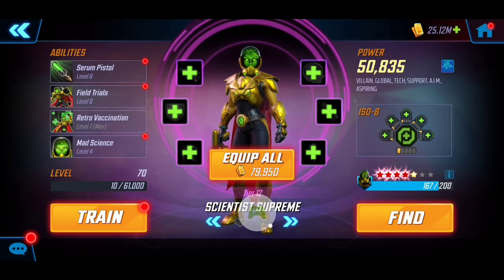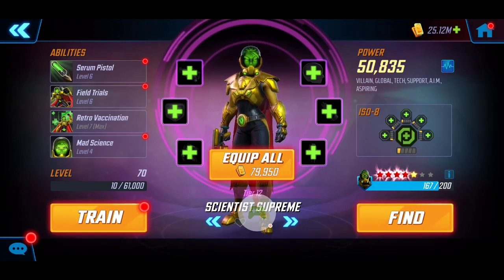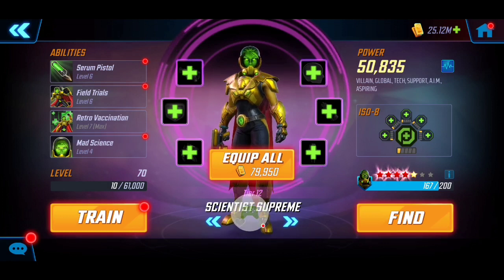First and foremost, you're definitely going to need a strong Scientist Supreme if you want to get through this with a lower team power, because her ultimate can cast negative debuffs on enemies in addition to giving us the potential chance to revive. My Scientist Supreme is 50k with four red stars. I also have the Level 1 ISO-8 Healer for sustainability. If you can T4 her ultimate — she gains an extra 50 Focus per AIM ally for that attack — she can still apply her ultimate on higher-power foes. She's Tier 12 and that's the only T4 I have.